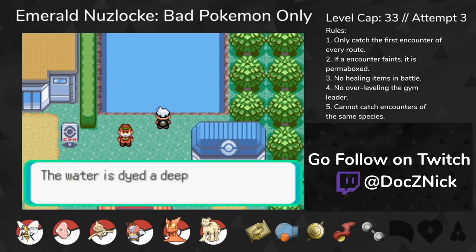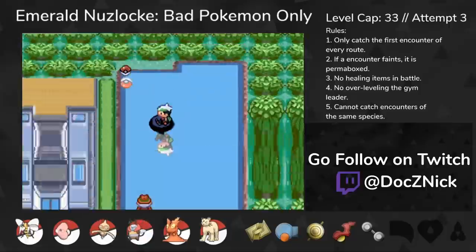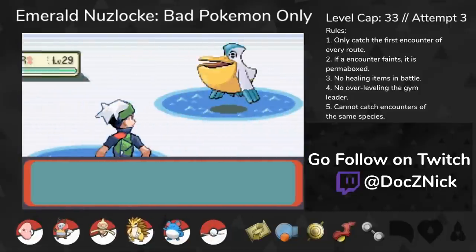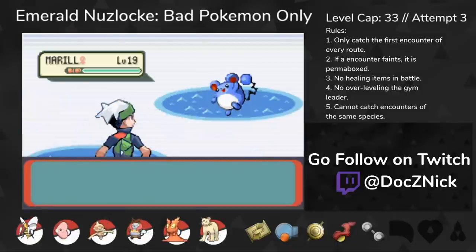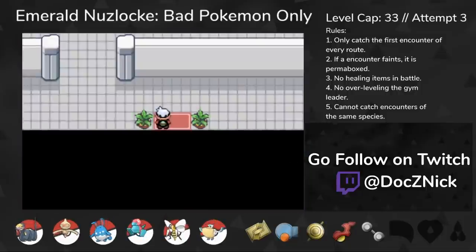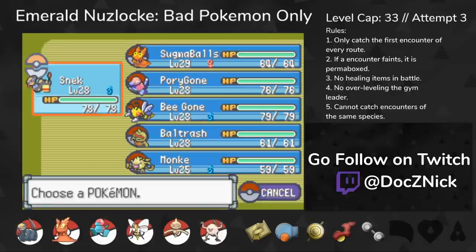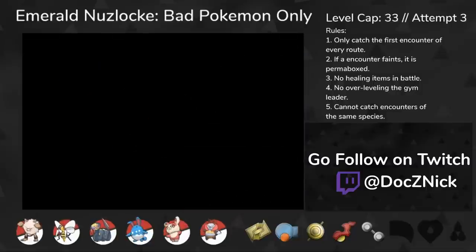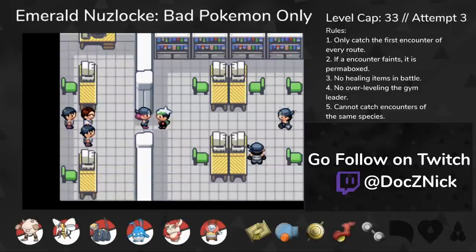With Norman out of the way, we get the Surf HM. Surf allows us to access a huge part of the map and gives us a bunch of encounters. In Petalburg, I got a Masquerain with Intimidate, a Pelipper in Slateport, and a Porygon in New Mauville. I also find a Marill with Huge Power on Route 108. The next destination is Fortree City with a pit stop at the Weather Institute. On the way, I caught a Mankey and a Seviper. We come up against a series of Aqua Grunt battles at the Weather Institute, but all they use are Poison and Dark types, so they really weren't difficult to handle.